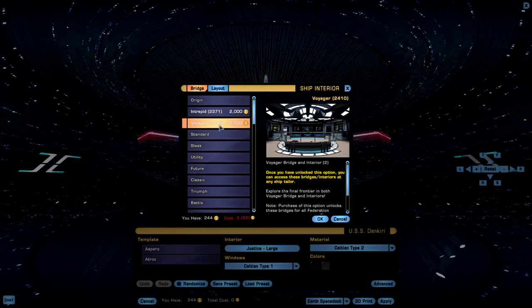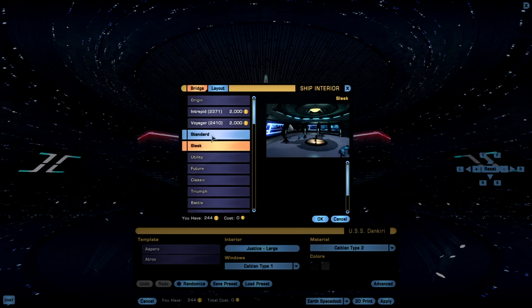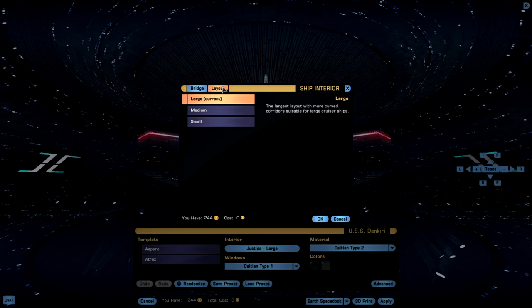Something else you can do while in the interior selection screen is to select a layout through the upper tab here. This allows you to customize your bridge a little bit more, though it doesn't really do a whole lot in terms of the actual bridge itself. The layout selection doesn't change the size of the bridge, but it does change the layout and size of the corridors attached to the bridge.